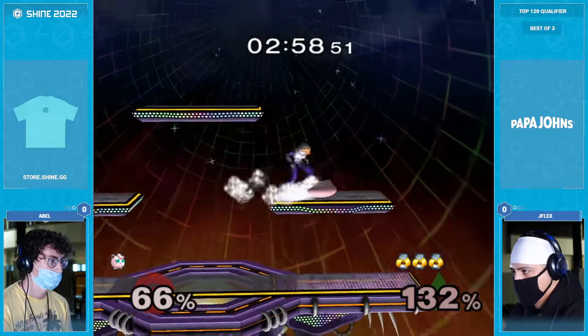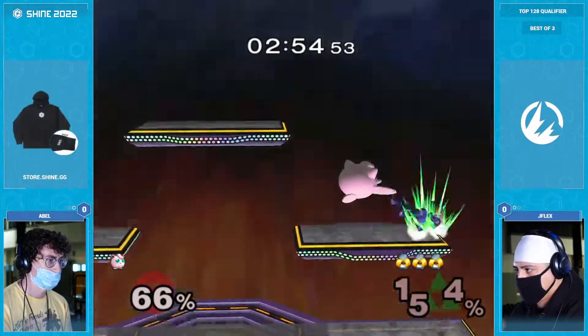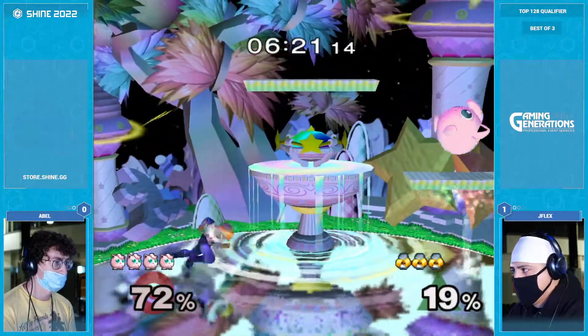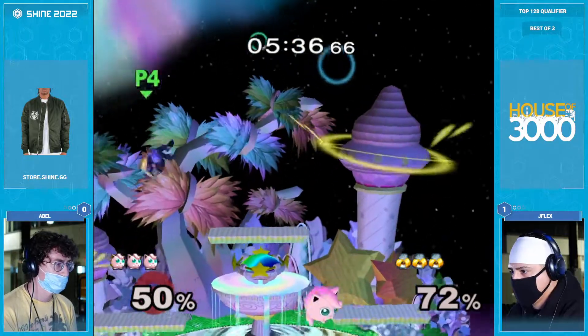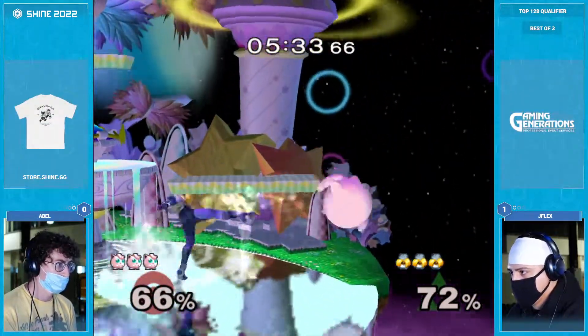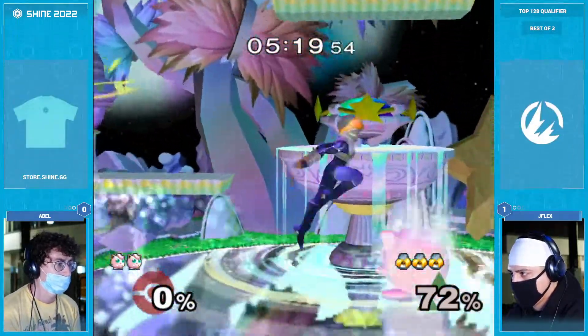Already 42% is very good for Sheik, and that wasn't that much difficulty. It just says a lot to someone like Hbox, who's so good at not letting this chip damage build. It's the neutral that really is hard for Sheik. And if you're not loaded with the sauce, not to say that Abel isn't, because they definitely are if they're making it to 128 qualifiers.